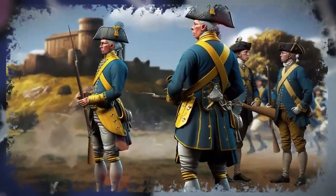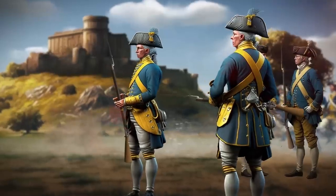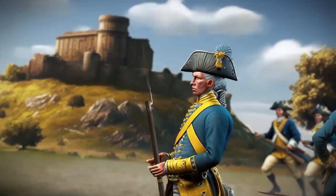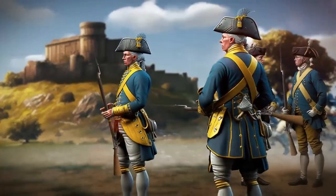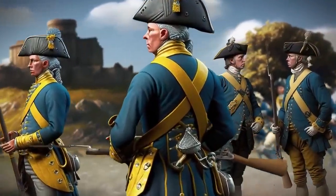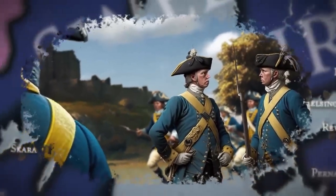The Swedish infantry of the Carolian army, magnificent in their blue uniforms with yellow facings, were armed with the latest flintlock muskets. They also had a relatively new innovation — the socket bayonet — which allowed a musket to be fired when attached, unlike the common plug bayonet that was jammed into the muzzle, making the musket useless for firing afterwards.